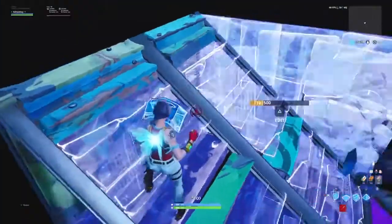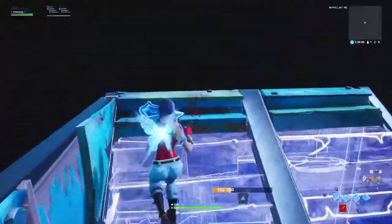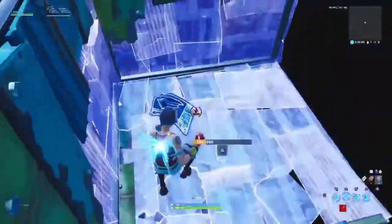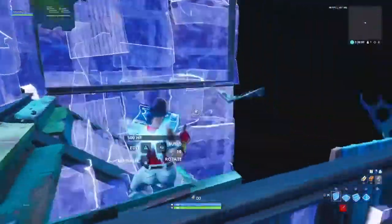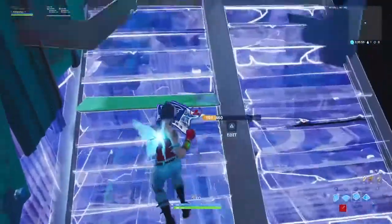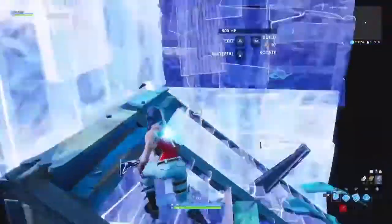What is up guys, today I'm going to be showing you some high ground retakes and building techniques, and then a couple of clips at the end just to fill time. Right here, as you can see, you want to be on the left side of the ramp if you're doing left hand 90s, and then it looks something like this if you kind of get it right.